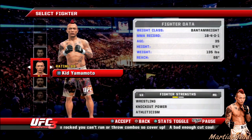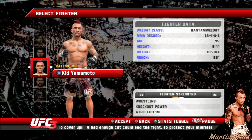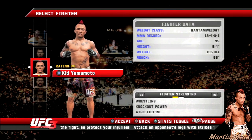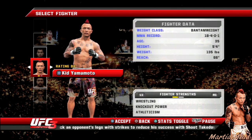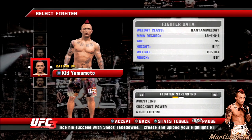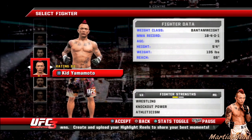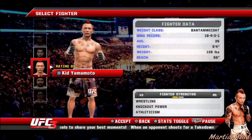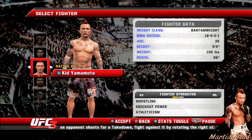Today we'll be doing this with Norifumi 'Kid' Yamamoto as a tribute to his career. He died on the 18th of September 2018 after losing a battle to cancer. When you think of Yamamoto, you think about his famous four-second flying knee knockout, but the man was also a very good freestyle wrestler — an Olympic level wrestler who probably would have won gold if he didn't dislocate his shoulder while competing.